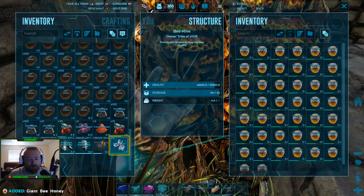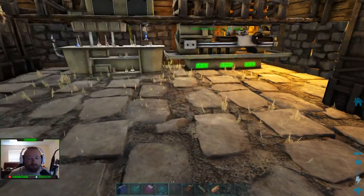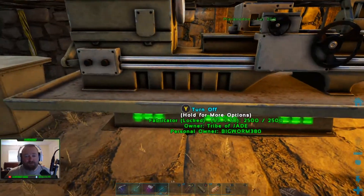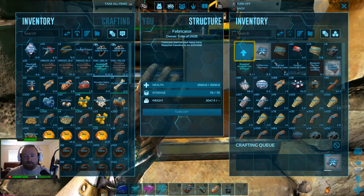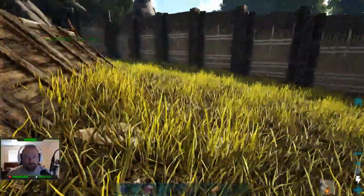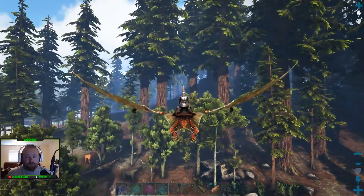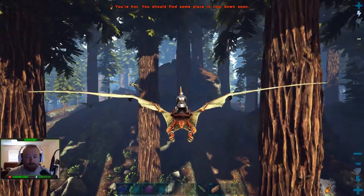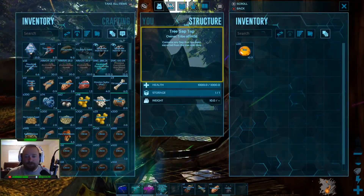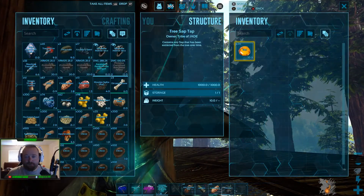I don't know what the right mix is for this. I've got two beehives and if anybody needs honey let me know, because they'll stay full. There's no reason for me right at the moment besides veggie cakes to have honey. I really could have got by with one beehive, but I wanted to get two in case I screw up and lose one. I'm just going to keep making the stuff — let's grab the Pteranodon and run over across the river to the redwood where I've got my tap set up and get a load of sap. I wish these held more than just 20, but it makes fairly quickly.